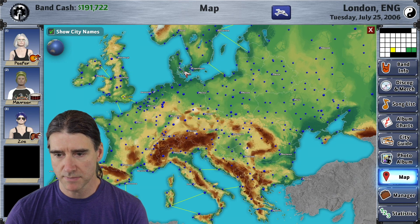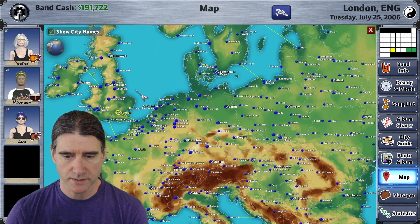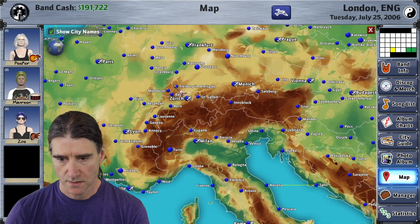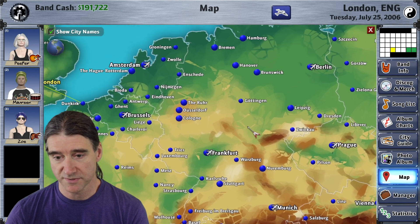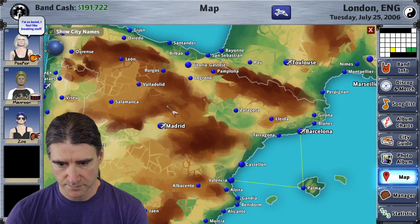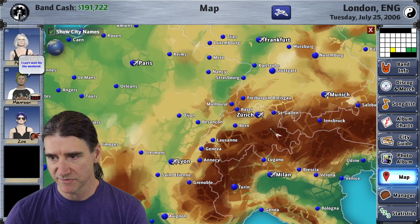Another really cool thing about the map now is that you can use the mouse wheel to zoom in, which is really nice because as you can see here in Europe, there's a lot of cities. So zooming in helps to be able to see all the names without them all overlapping on top of each other.